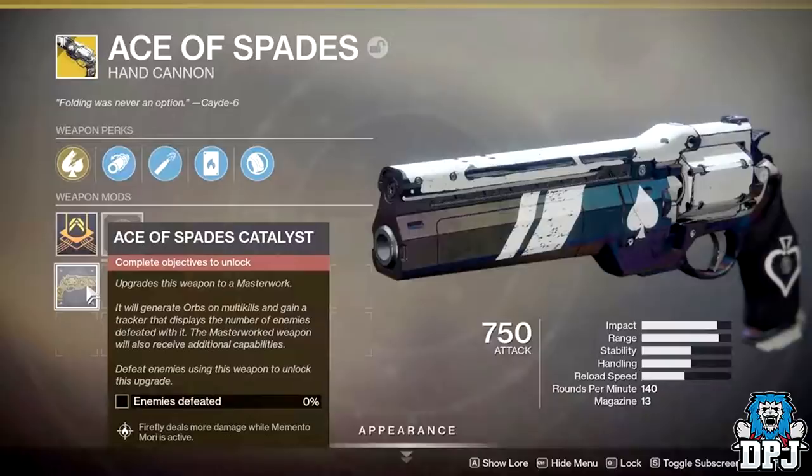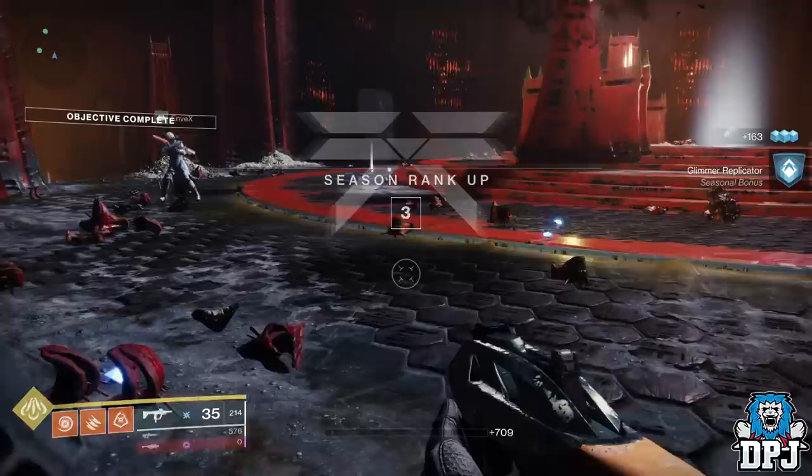What it does once you've completed and applied it to the Ace of Spades: Firefly deals more damage while Memento Mori is active. That's actually not bad — I know the Ace of Spades fans out there will definitely want this. To be honest it's actually sounding more like a PvE weapon for me now with this perk. I know a lot of people love the Ace of Spades in PvP, but I like it in PvE especially when it does things like this — increased Firefly damage while Memento Mori is active is a great perk for taking out groups of adds.